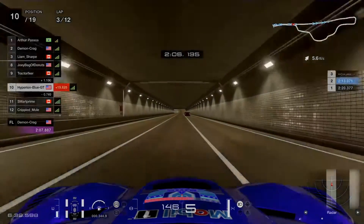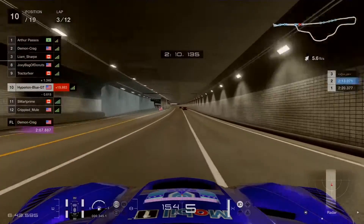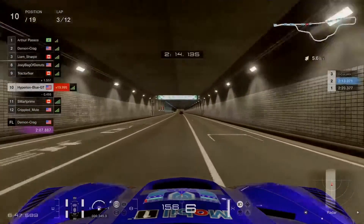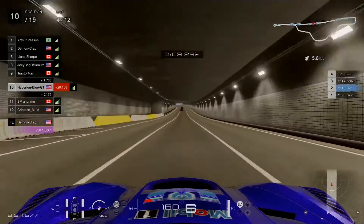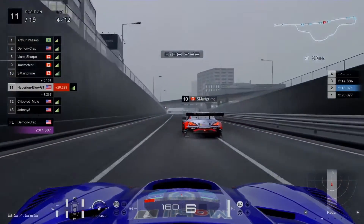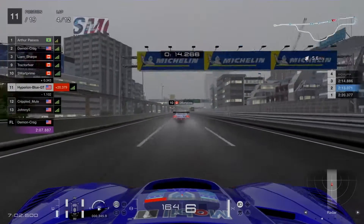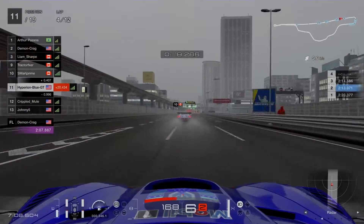Demon Craig took the fastest lap — 2 minutes 7.887 seconds — beating Arto Passos and moving to position 2. One American Gran Turismo racer did a great job, taking a faster lap time with aggressive yet passive pacing on the rain surface. Good job Demon Craig — keep it up and you'll reach 1st place.